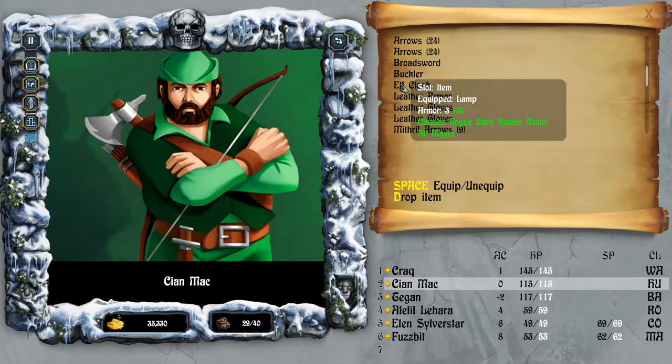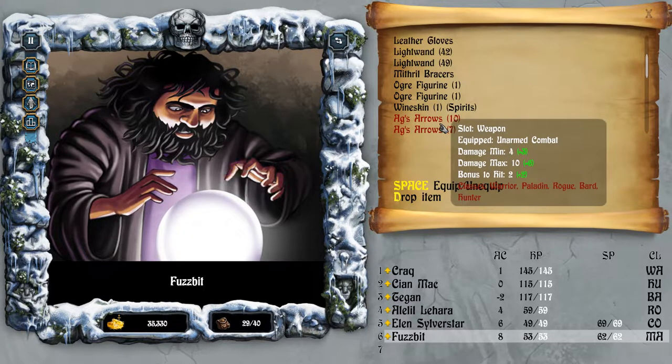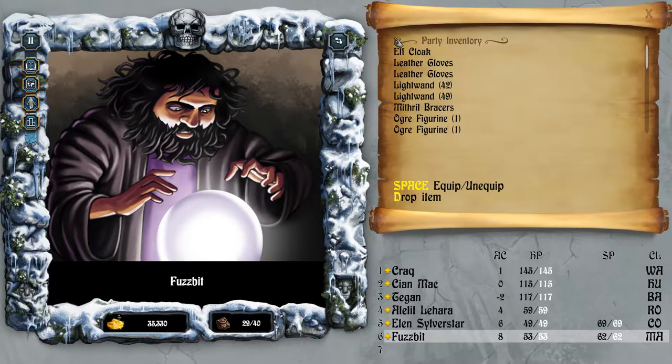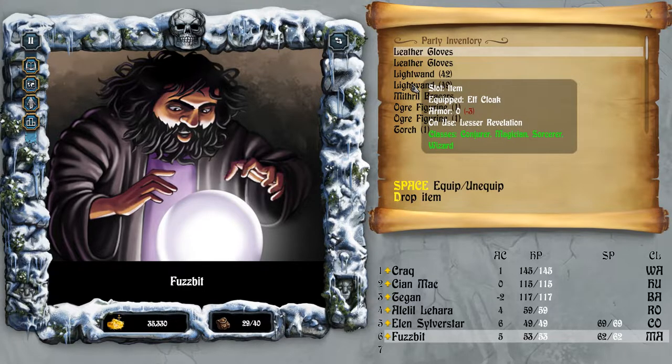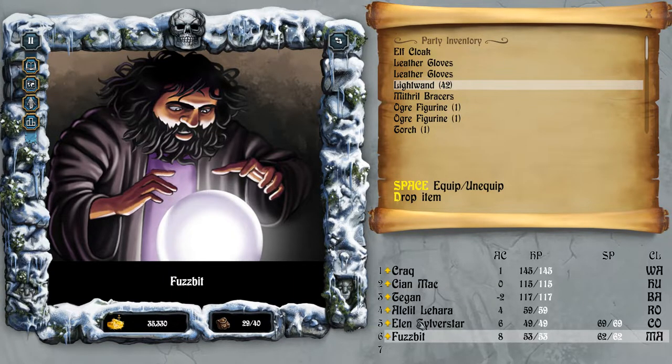Elf cloak - rogue, bard, hunter, monk, all mages. Maybe I should give this to one of the mages - maybe Fuzzbit. Fuzzbit can wear the elf cloak. That brings his AC down to five, which is pretty good. A light wand - lesser revelation. Okay, let's equip that.